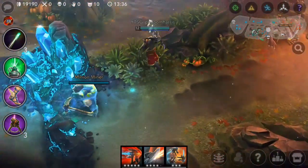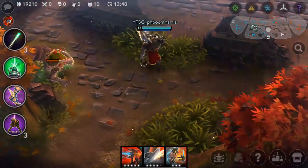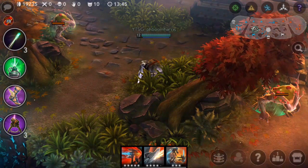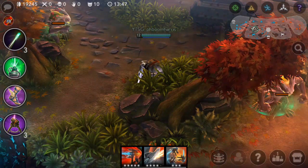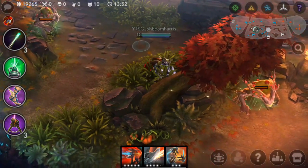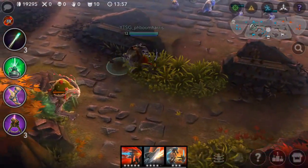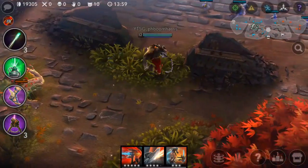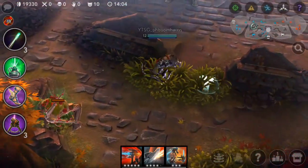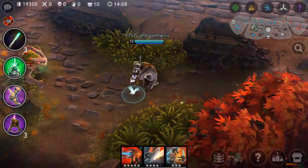That pretty much covers defensive vision placement. Defensive vision is key to keeping aggressive junglers out of your jungle, because sometimes just seeing a ward go off under your feet will automatically dissuade you from being aggressive. It also provides excellent vision to help protect your fellow teammates — being the protector — helping protect them from crazy two-man ganks, or that one Taka you've been feeding all game.